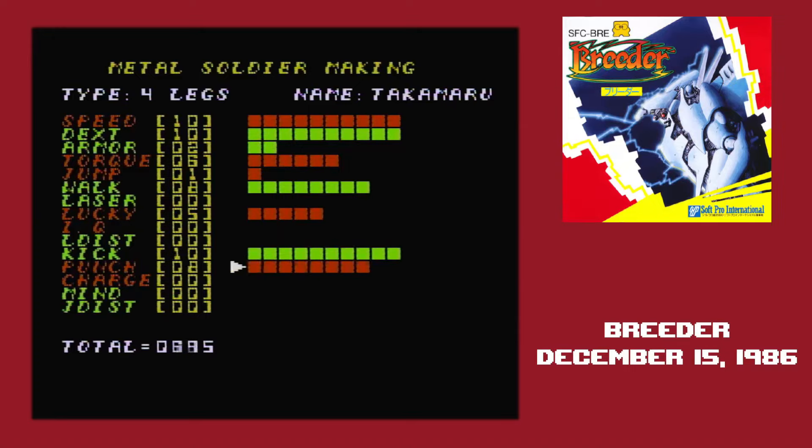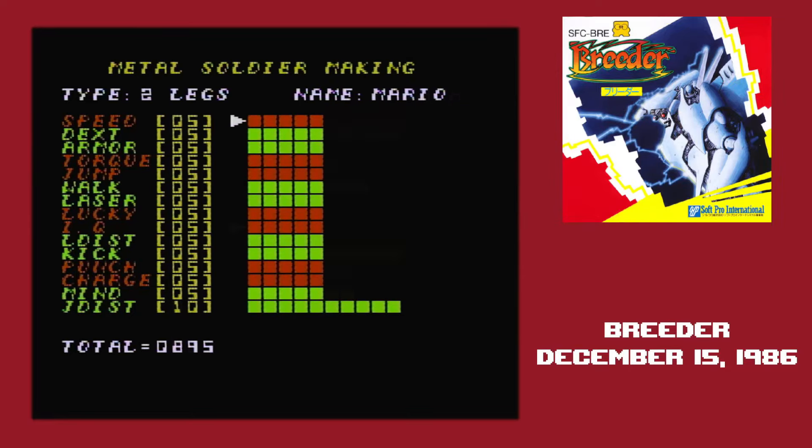The only other thing you can input is what chassis the robot uses, and you do that by hitting select. So there's two legs, four legs, hover, wield, that kind of thing. As far as I could tell, these are only for appearance. Now that you know how the game works as well as anybody does, let's introduce our competitors.